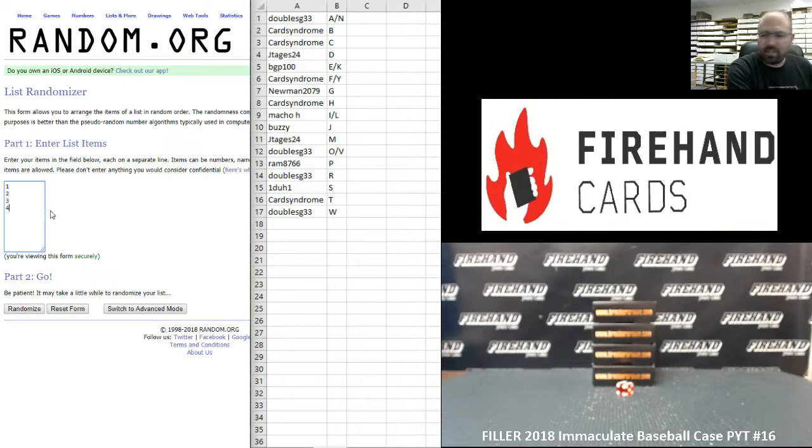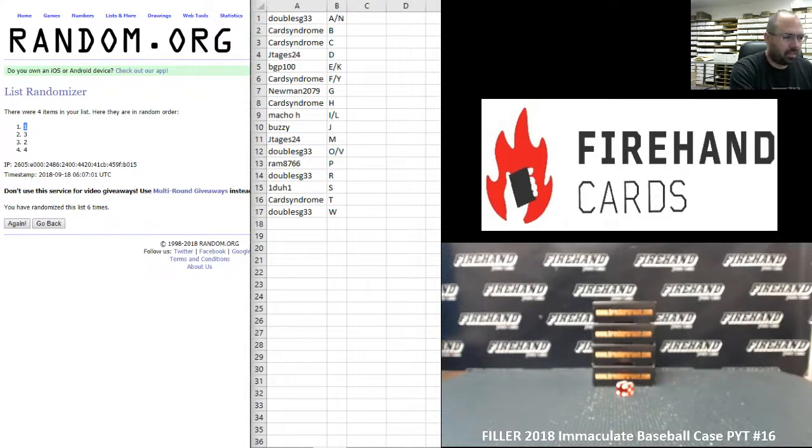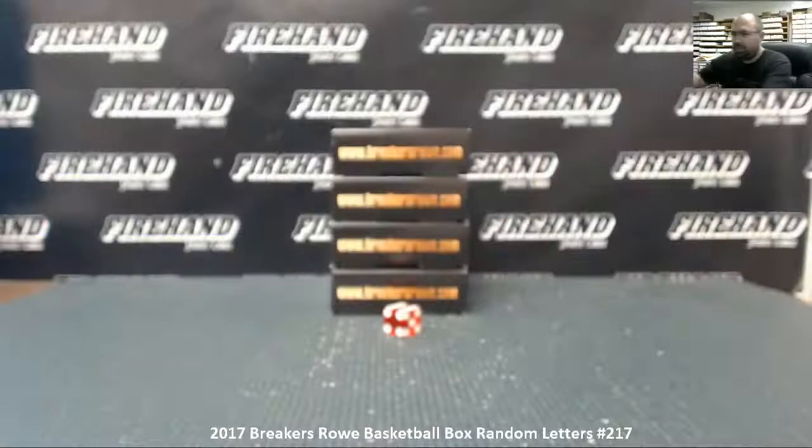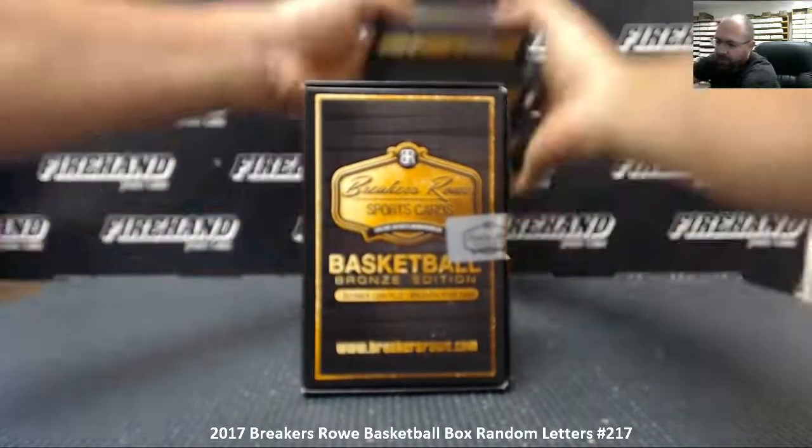Now for numbers one to four — we're going to randomize this list six times. The number at the top after the sixth click will be the box number we use. One, two, three, four, five, six. We're going to use box number one — after all that, we're just going to use the top box.